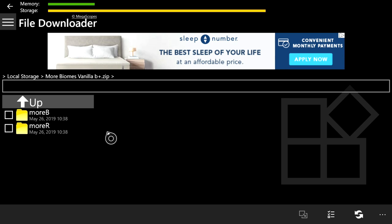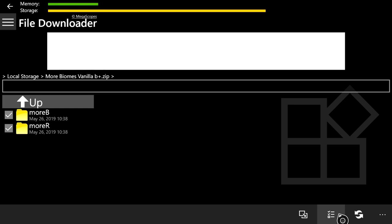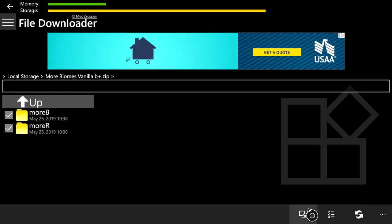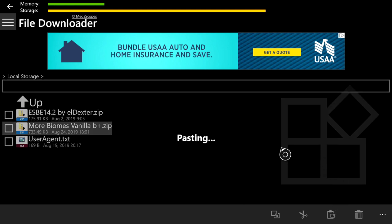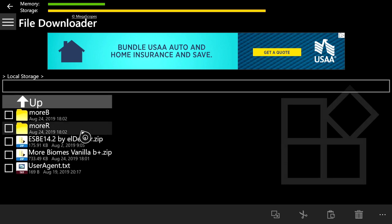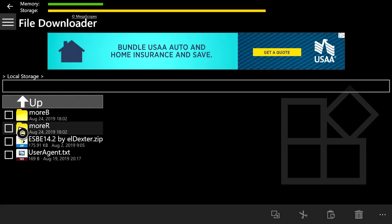Now open the .zip file by hovering over it and pressing A. Go to the bottom right and click the icon with the three lines and two check marks, then press the paper-to-paper icon to copy. Push B to go back. Press the clipboard at the bottom right to paste everything. Now go ahead and delete the More Biomes Vanilla Plus .zip file — press the checkbox to the left of it, then the trash can at the bottom right, and press OK. We don't need it anymore.